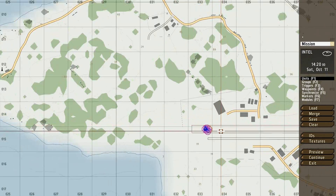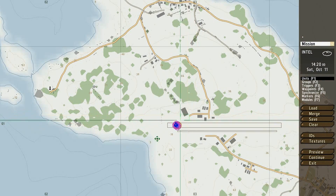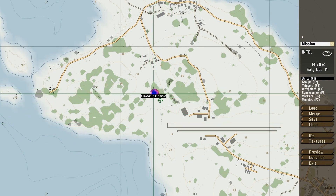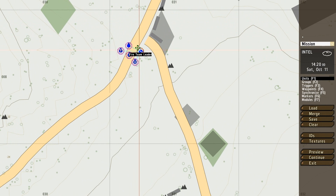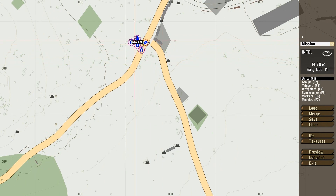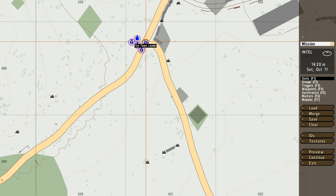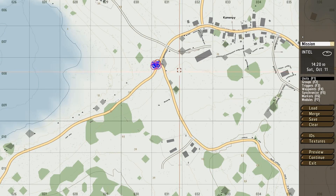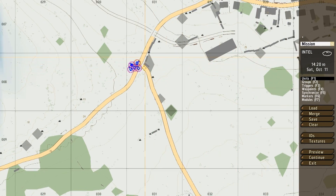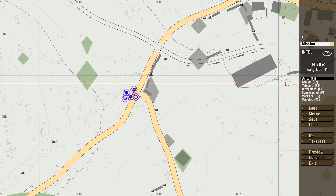These units are quite nice but setting them up at the end of the runway is quite boring. So I just hold left mouse button and move them over to this crossroads right over here. They're not all really facing the right way, so I hold shift and just turn them. Okay, now we have a squad.